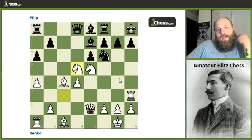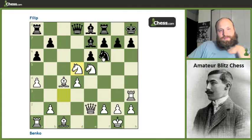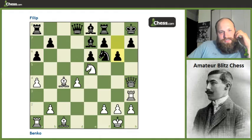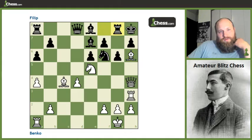Benko plays knight takes knight. Black is forced to take back with the pawn, because if he takes back with the knight, we get queen h5 and he doesn't want to allow that. So after knight takes knight, we get queen h5, the knight comes back, and then queen h4. He's forced to play something like g6, which allows bishop h6, forcing rook g8, and black has real problems — especially with the h7 square and the f6 square. White can play queen g4, bishop g5, and rook f3, really barreling down on that knight.